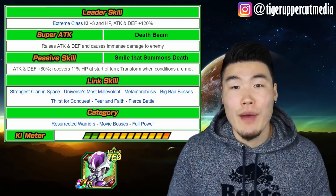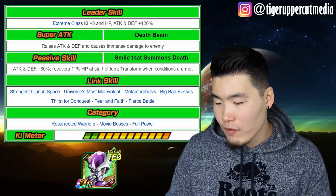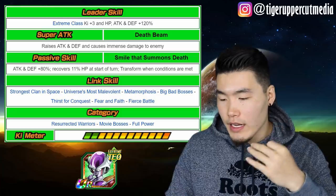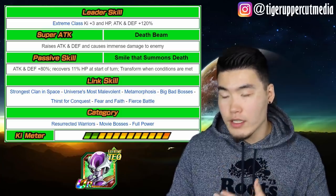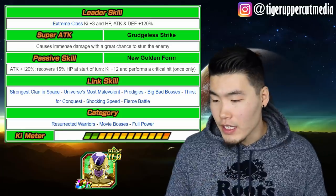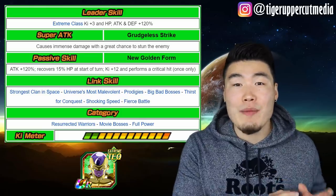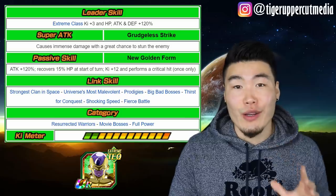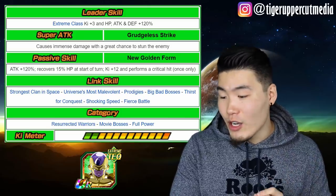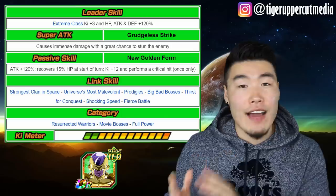Both Goku and Frieza can fit on a Full Power category team, something to keep in mind if you have SSJ Full Power Goku on JP. Frieza goes from 1st form to 2nd form to 3rd form to Final Form, and eventually ends up at Golden Frieza form. In his Golden Frieza form, his Super Attack now has a great chance to stun the enemy, his passive gives Attack plus 120%, recovers 15% HP at the start of the turn — the same healing passive as LR Goku Black, which is freaking crazy. He also gets 12 Ki and performs a Critical Hit, but only once — one guaranteed Critical Hit on his first attack after transformation.